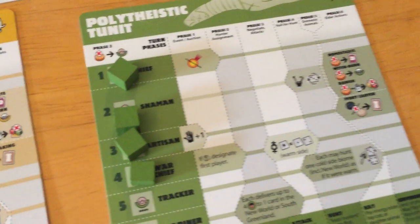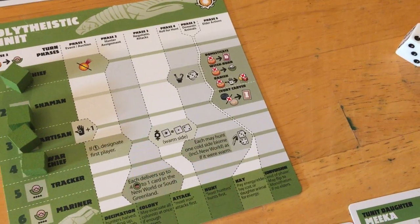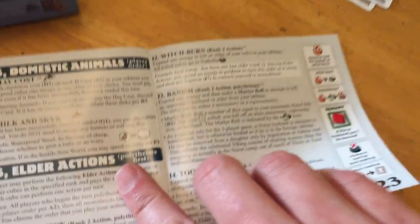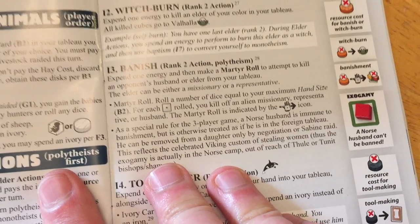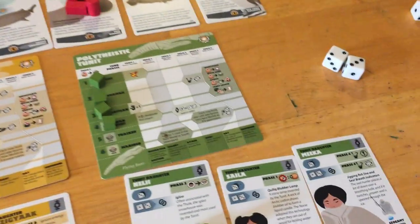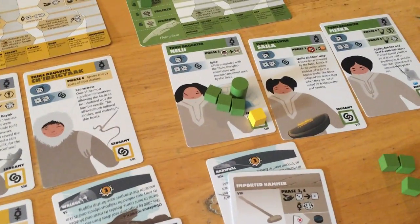One of the things we could do on our elder action turn is attempt to banish this guy. We spend an energy and roll a die, and if we get a one we get to remove that cube. The rule says: expend one energy and make a martyr roll — roll a number of dice equal to your maximum hand size, and for each one rolled, kill off an alien missionary represented by her husband. Our hand size right now would be one, so we'd get one die roll. That's why we need to start getting some literate daughters.